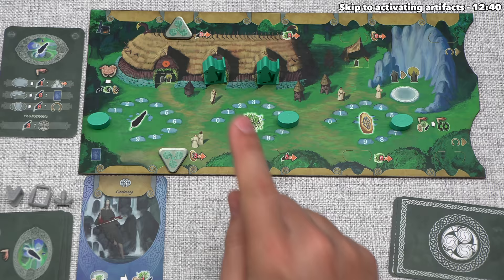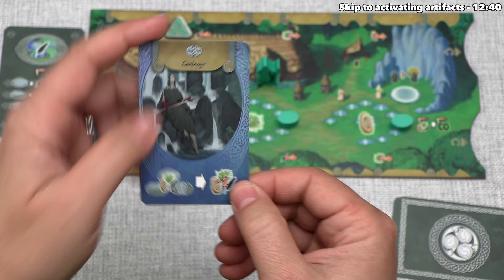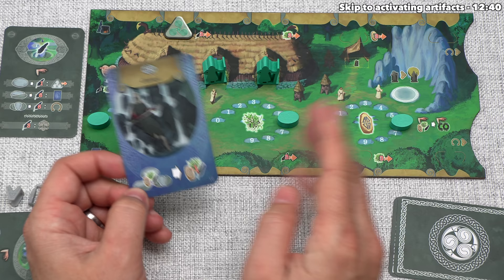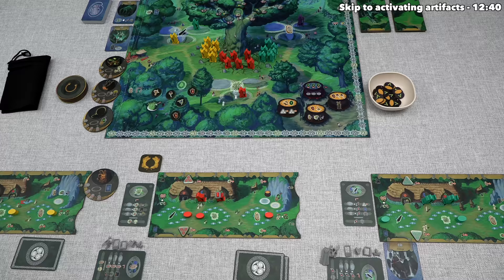As soon as they take this creature, they'll gain the points indicated at the top. In this case that says three points, and then they will gain a specific benefit. These benefits can vary wildly with the creatures, and this one in particular says for the rest of the game, whenever the teal player visits a temple, they pay one less resource for doing so. Teal does get three points for that creature, so they can take those. And now their turn is done, which means it's once again time for us to go.